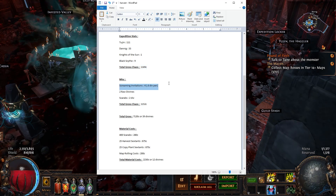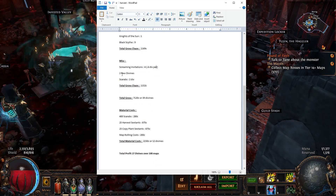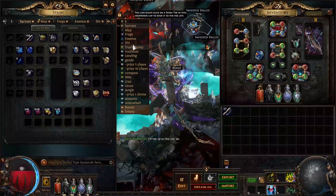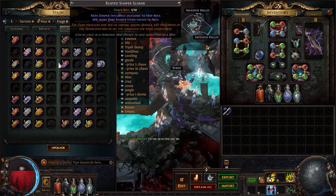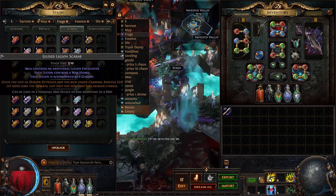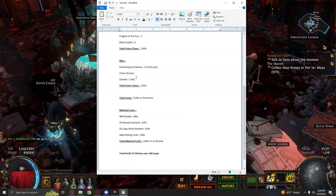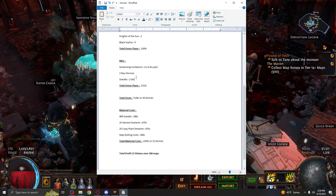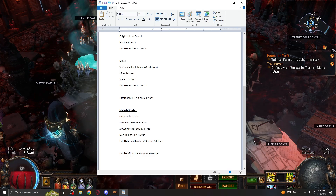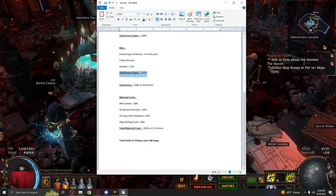We got four Screaming Invitations overall, and two raw divines. I got a bunch of different Scarabs in bulk. I didn't differentiate these Scarabs from the ones I already had, but I'm pretty sure it was well over two divs in Scarabs — I had like three hits for Polished Ambush Scarabs, and those go for a lot. That's another 1,000-ish chaos there.